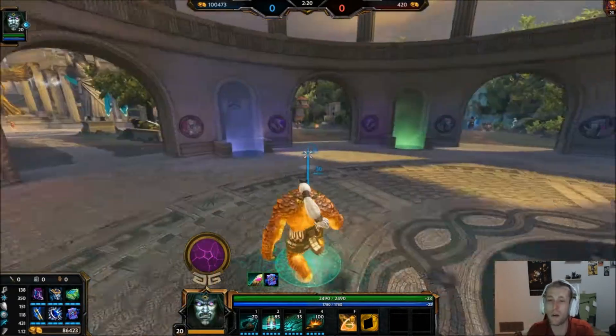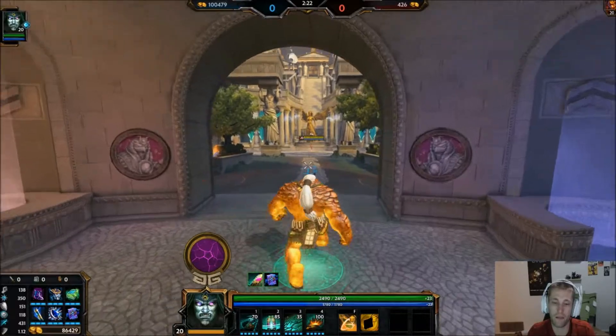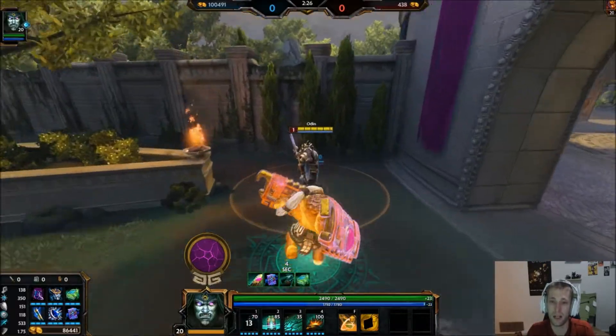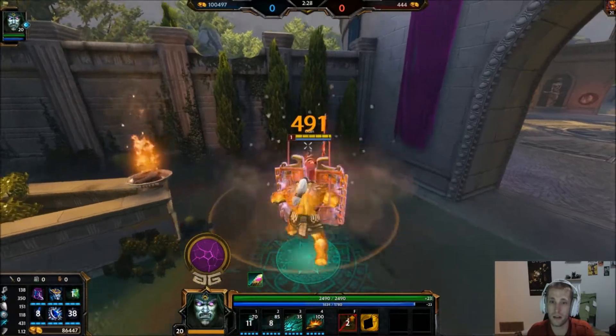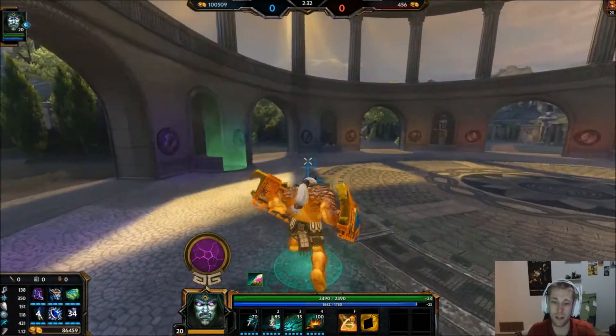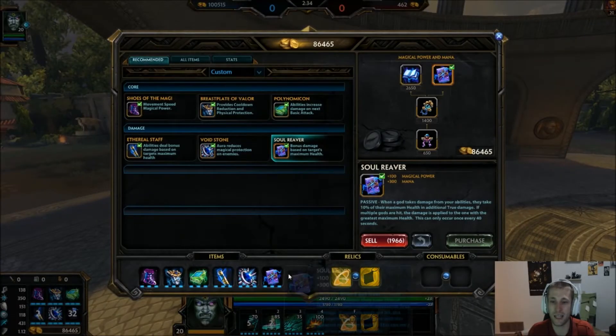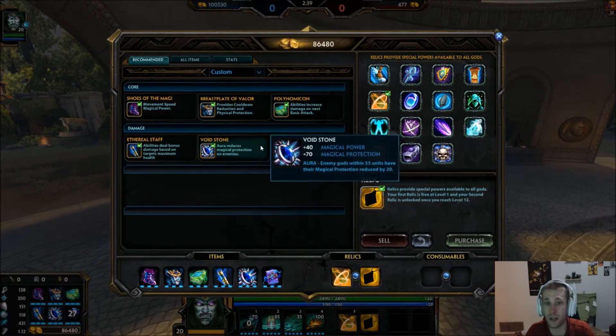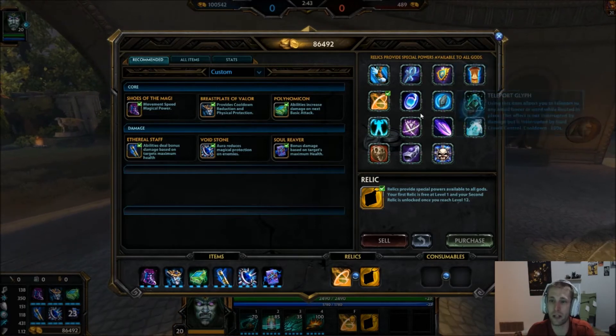Your power is not that great, but what you really want to use Cabrakan for is basically his 1 and everything. He does plenty of damage as it is, so it's not really needed to have Rod of Tahuti with him. Voidstone just increases your damage as well as gives you a ton of magic protection, so it's just overall a very, very good item.